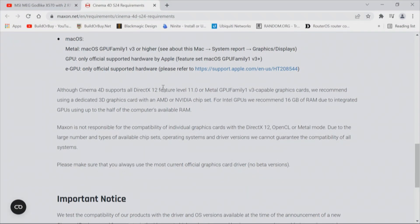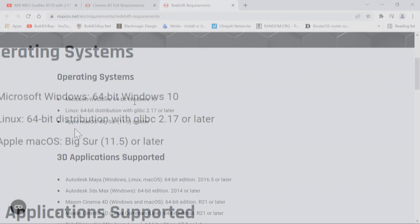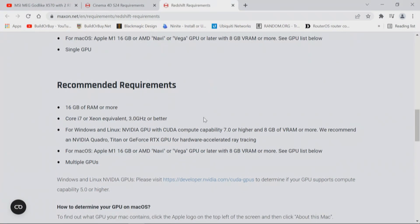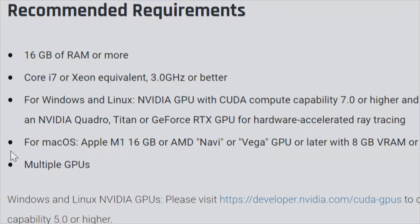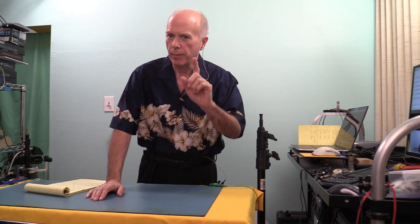Now let's check the application specs for Redshift rendering, which will be a bit more explicit. Again, Windows 10 64-bit, 3D application support — you're using Cinema 4D Windows 64-bit edition. This is where we take issue with recommended requirements based on what you're trying to achieve. 16 gigs of RAM or more: my first solution would be, if you're running 16 gigs, you need 32. And if you've got 32, I would recommend 64 gigs of RAM for a balanced machine.